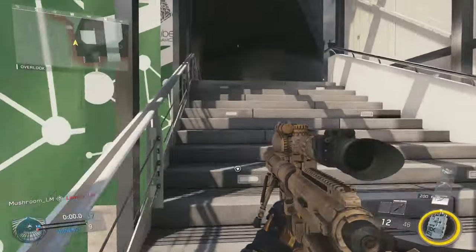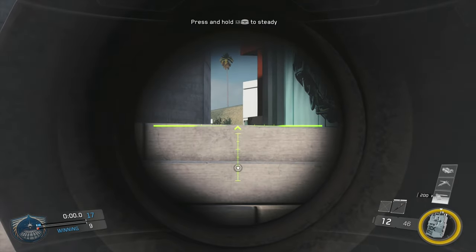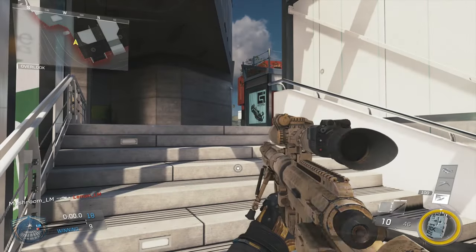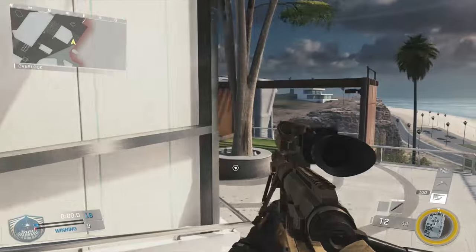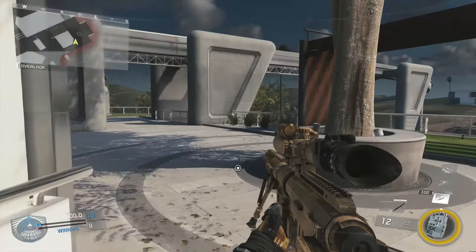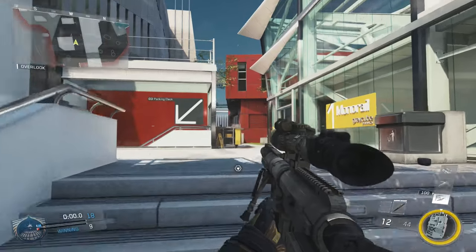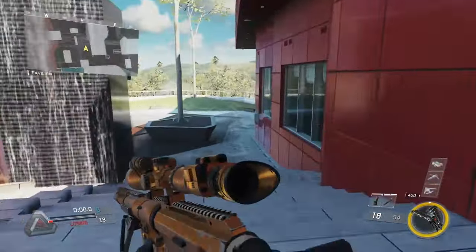Same thing around here — if you've got this staircase here, as long as you snipe in before you start climbing the staircase, you can see the players before they can see you and take them out. The background is white, so you can't be seen behind it. Now these spots might seem kind of obvious, but it's just the way that we're doing them is just a little bit differently to just walking up the stairs and getting that line of sight. It's kind of just like the technique that you use to completely make yourself hidden.